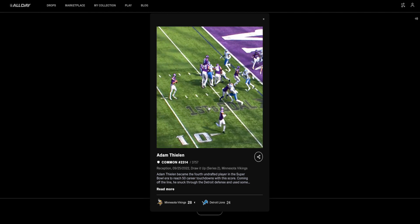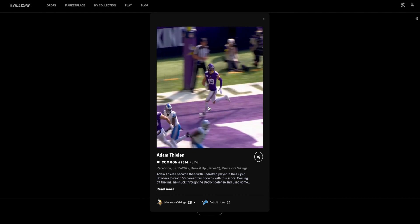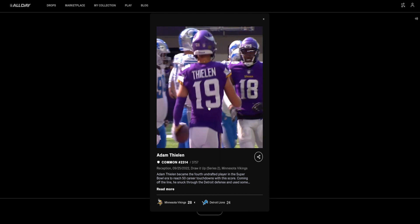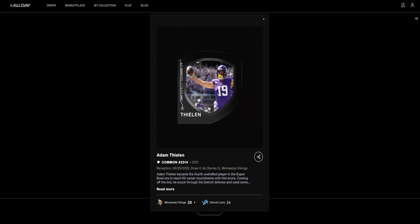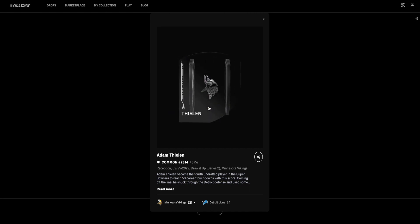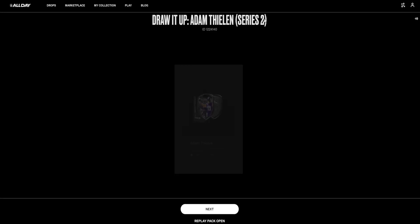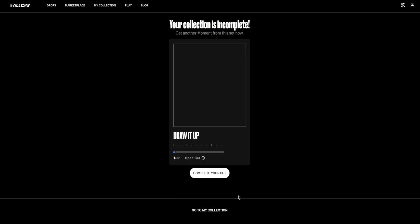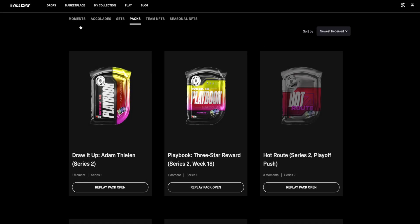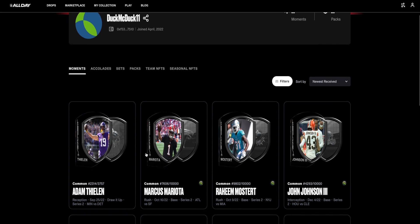It's a Vikings vs. Lions Adam Thielen common moment — not a rare. The play is a play action with a nice fake, and Thielen is wide open in the back of the end zone. He's really good in the red zone getting touchdowns and has had a really nice career. The moment is numbered 2314 out of 3,757, so around 3,700 people completed this challenge. That's why it's a common — it had to be less than 2,500 people completing the challenge in order to be a rare. Now both moments are in my collection, ready to use in future challenges, sell, or show off.